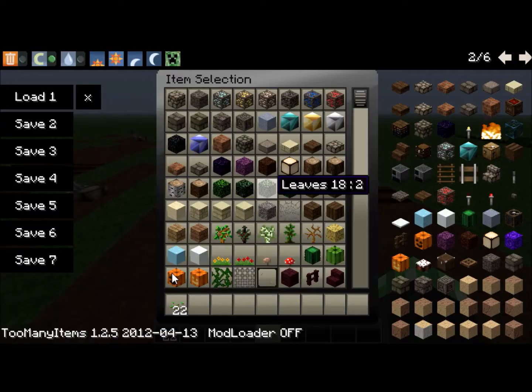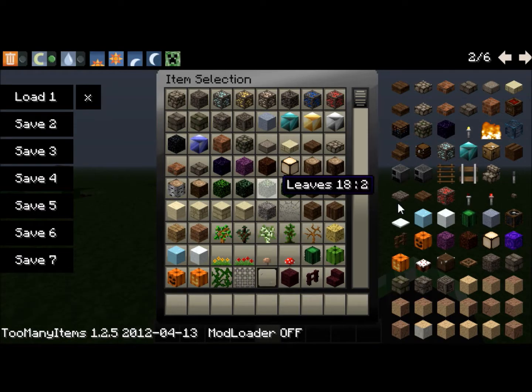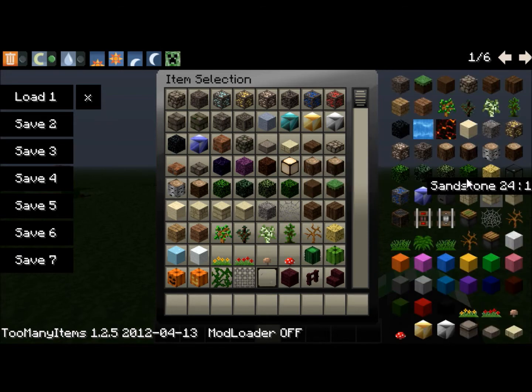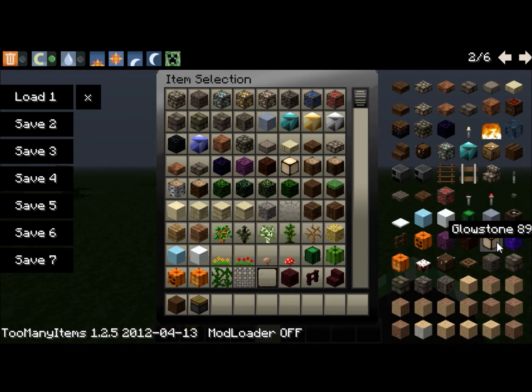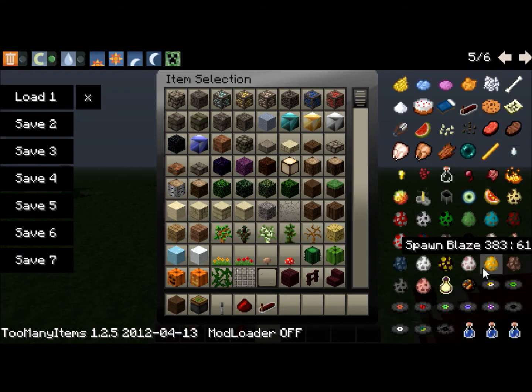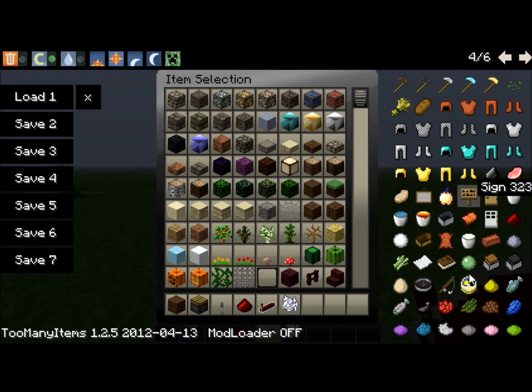Let me get the materials we're going to need. You're going to need some dirt, sticky pistons, a lever, some redstone, redstone repeaters, some bone meal, seeds, and you've got to get a hoe to get seeds.